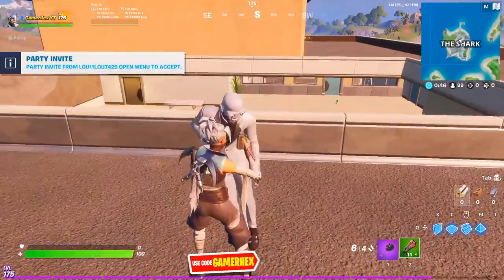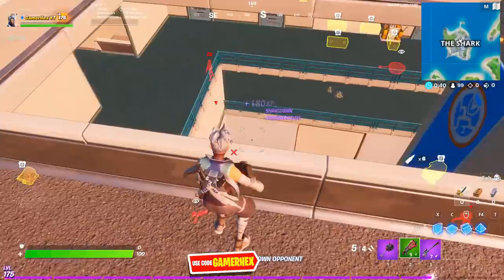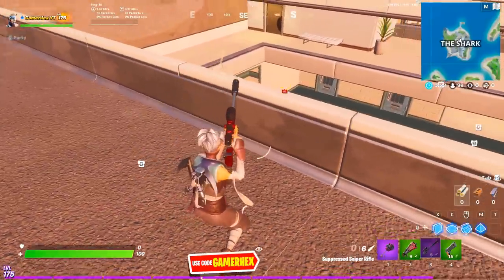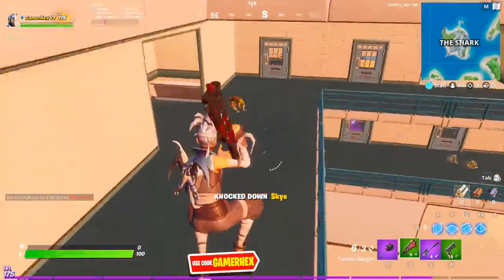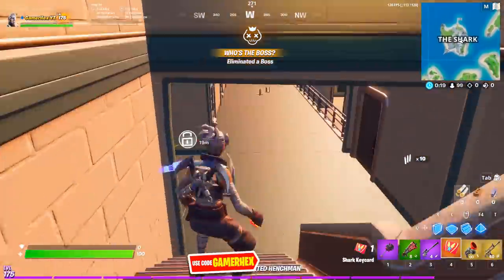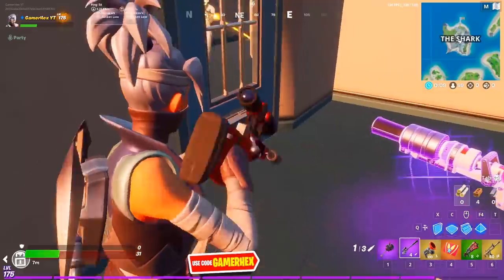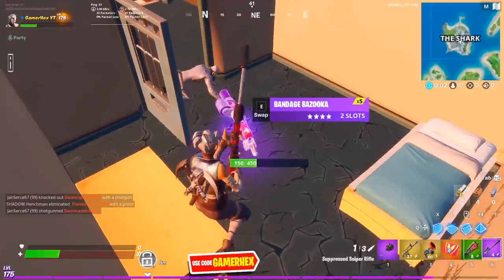Okay, give me Sky. A shotgun is of course not the best weapon to kill Sky, but with a sniper I can do it. One more headshot — okay, we got her. Let's kill her real quick and go to the vault. The impact is crazy. Calm down. I just need to change my loadout.